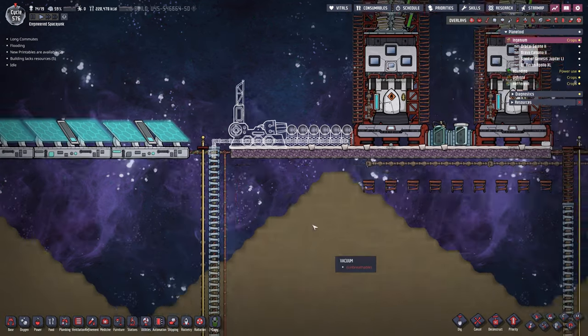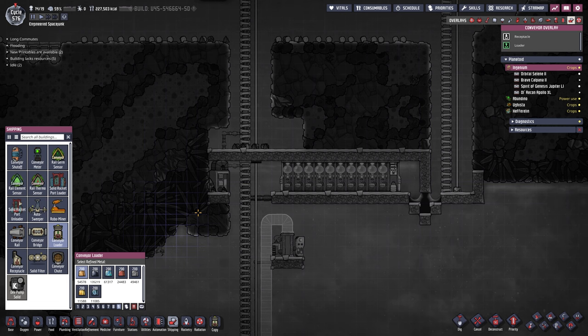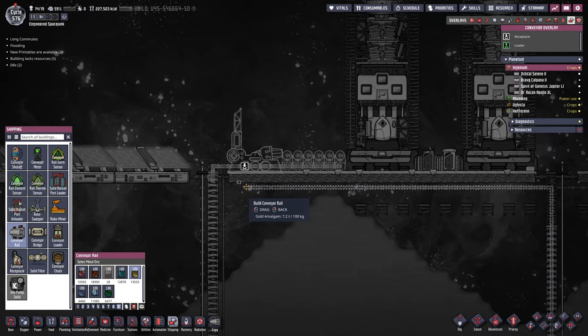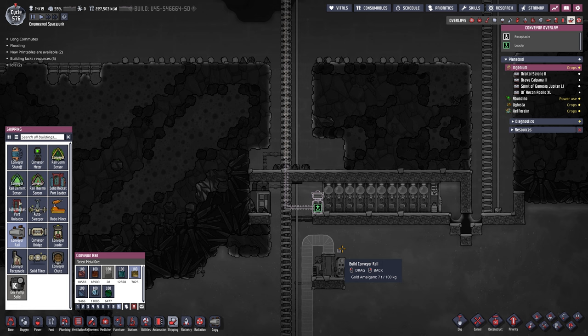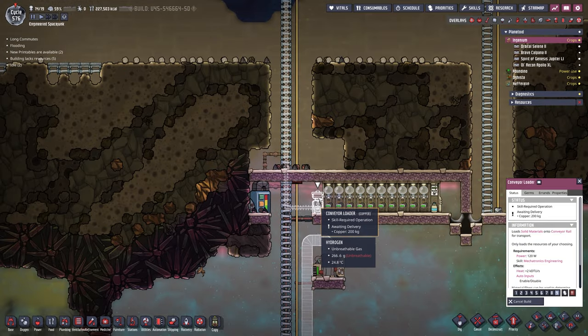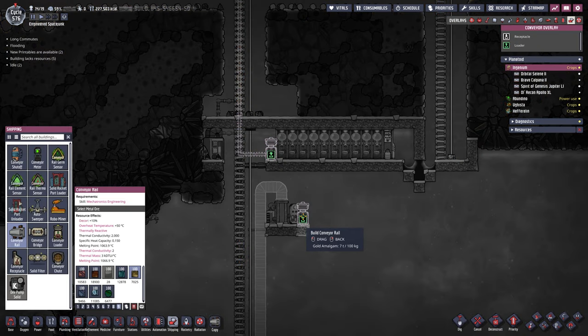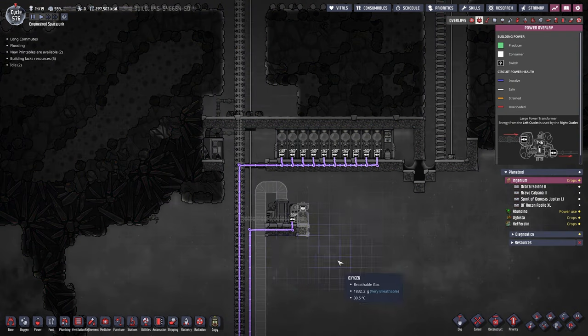All we need is a little bit of extra power coming through here. As soon as we have it, we should be able to launch stuff into space. In the shipping overlay, we're going to grab a conveyor loader, then plop the conveyor rail all the way along here below the tiles and into there. Now we can ship stuff right here without ever having to go to space — we just come to the top right here. On second thought, we can make it even easier by utilizing this existing setup, connecting it over and cleaning up the old rails.